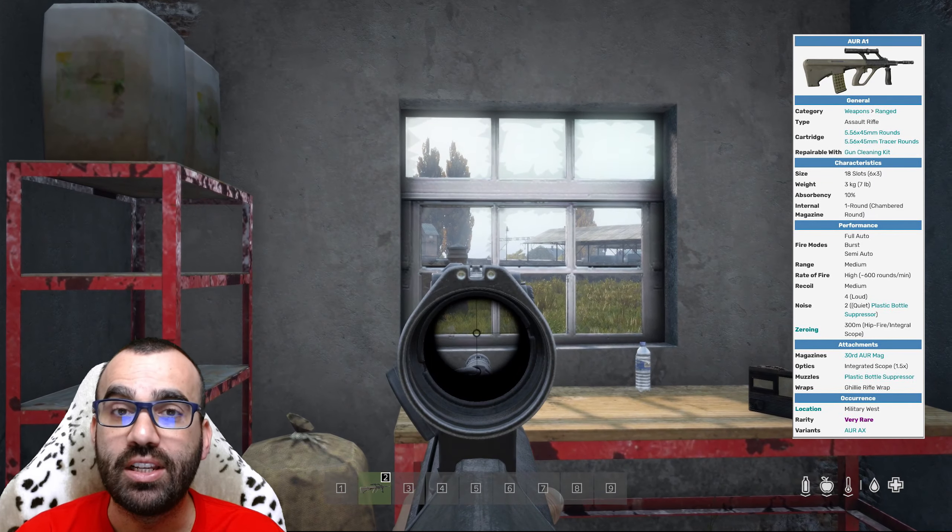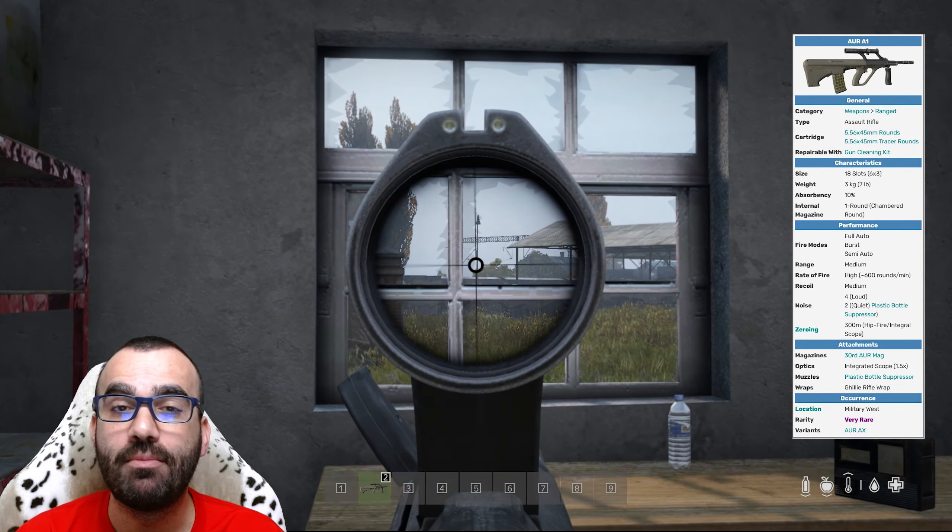First up, we have the A1 Assault Rifle. It fires 5.56×45. It has three firing modes, and it comes with an integrated scope. It takes a new 30-round A1 mag — it's the only type of magazine that fits this one. Nice gun.